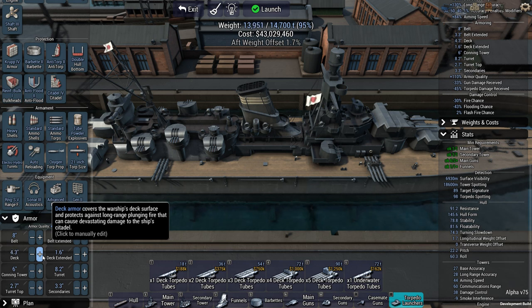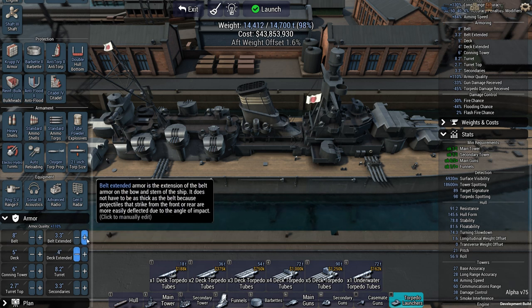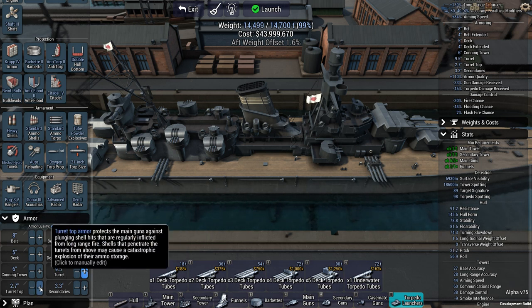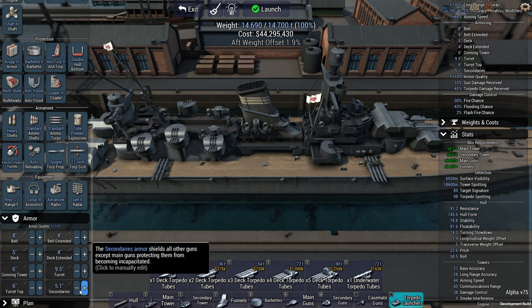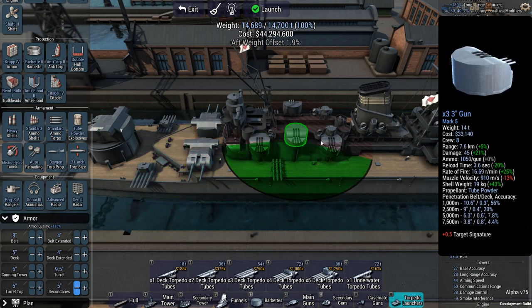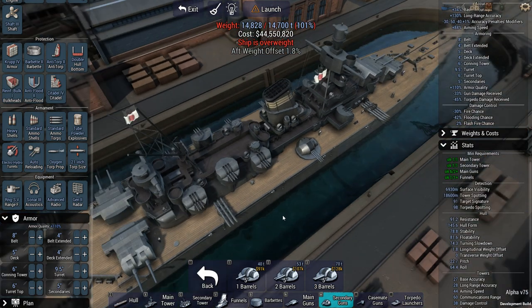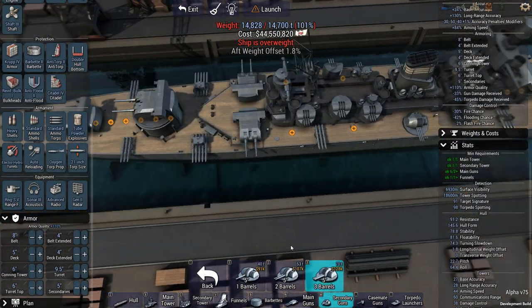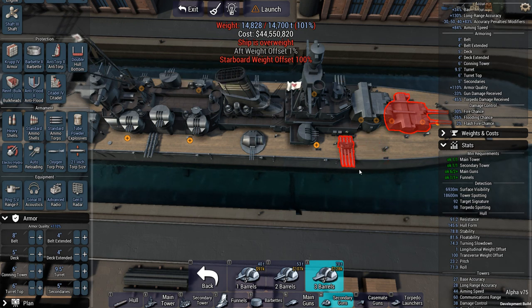Let's say a bit more belt armor. I think deck armor is also going to be fairly important here, because the majority of the time we're going to be facing longer-range threats. Put some additional stuff on the turrets — so we can get 9.5 and then about 6 inches of turret top armor. I'm not that keen on the secondaries. The 5-inch guns actually do fit there — that's not too bad of a spot. They might fit over here, but probably too close to the turret.